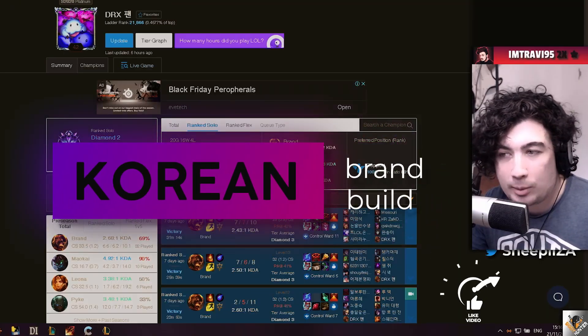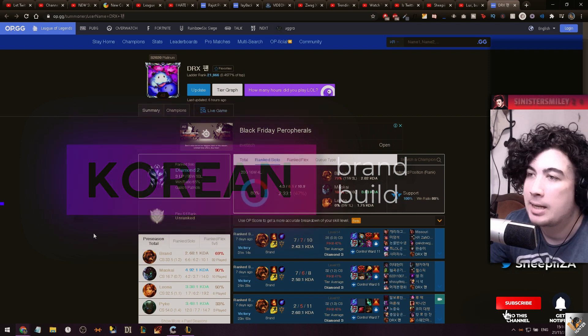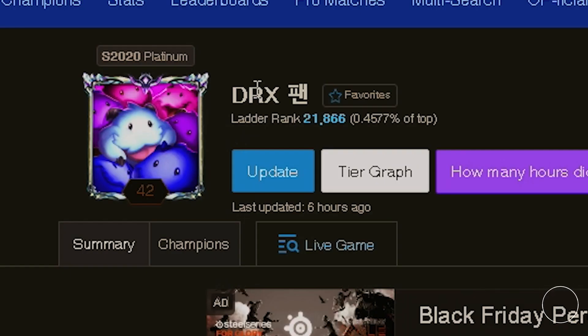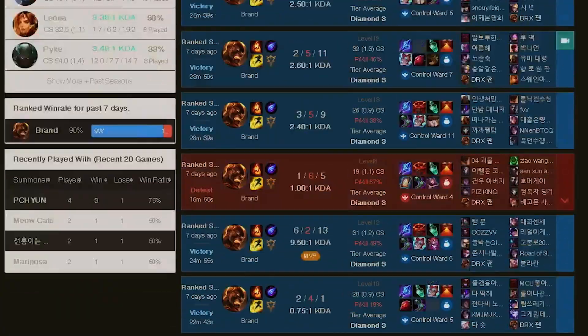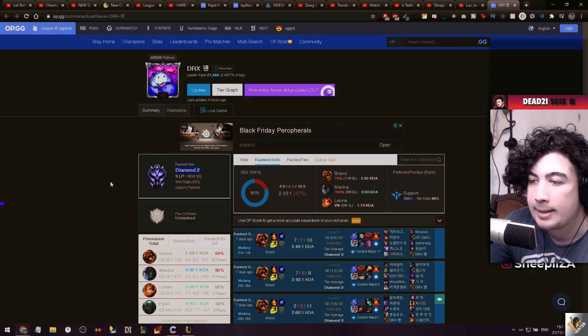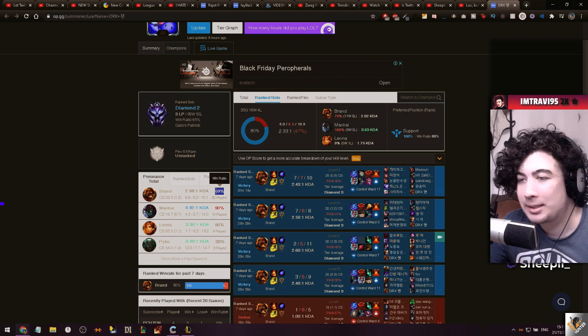Welcome back to the channel, GP here bringing you a new Brand build that's starting to show up in the Korean region. We're looking at a player called DRX - he is a Brand one-trick, managing to climb all the way from Plat 200 LP last season to Diamond 2 in the preseason, playing pretty much exclusively Brand with the occasional Maokai and Leona. Almost 70% win rate on Brand.